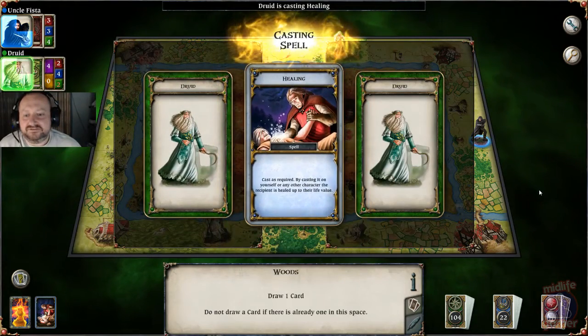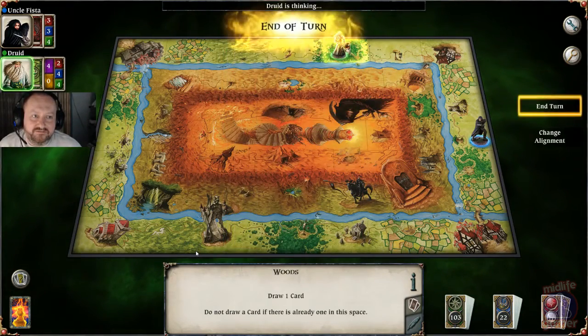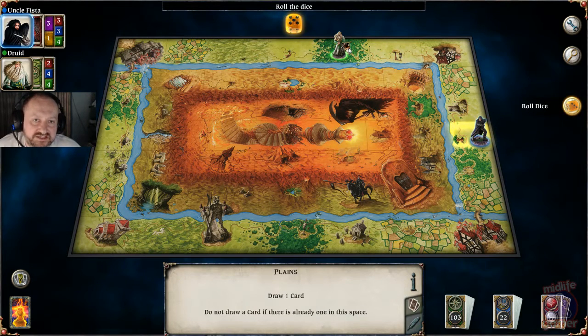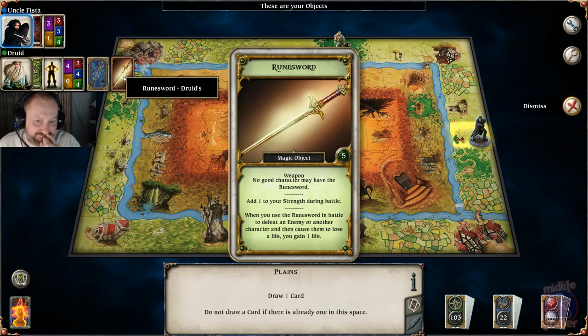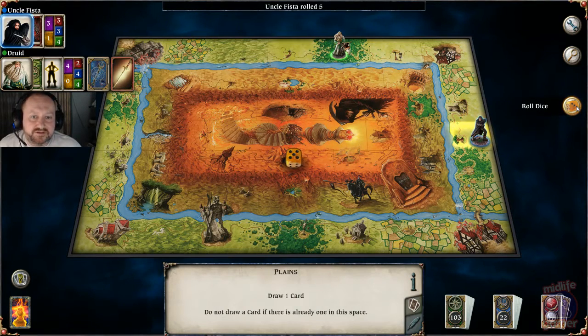He's healed himself. He's got an encounter — that was an ally and he chose not to take it, so it remains on the board. If I end up at that space I could take on that mercenary as an ally. If I click on the druid's avatar I can see what's in his inventory. I can't see his spells because that's private, but I know he's got a magic object that adds one strength during a battle.